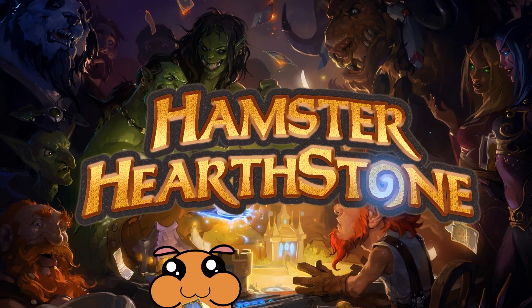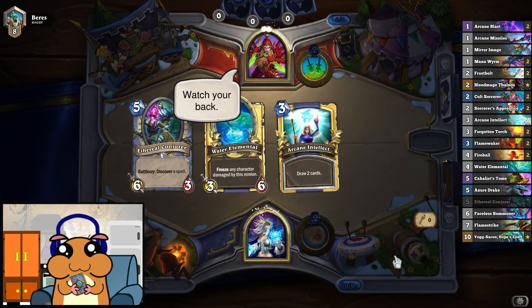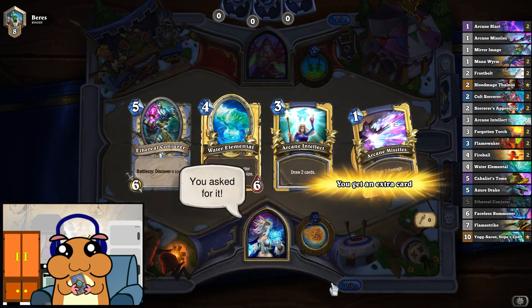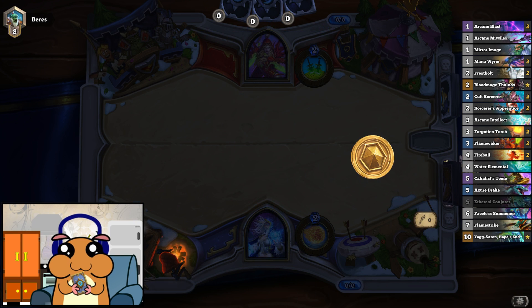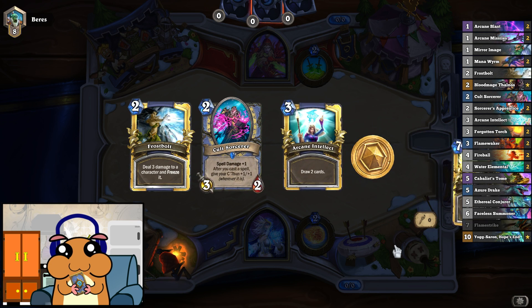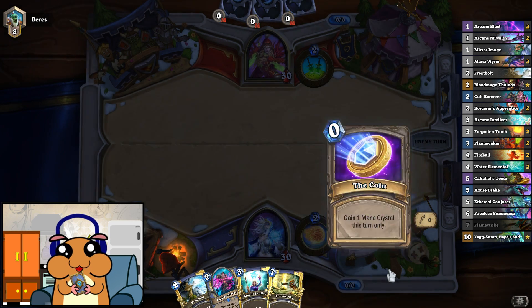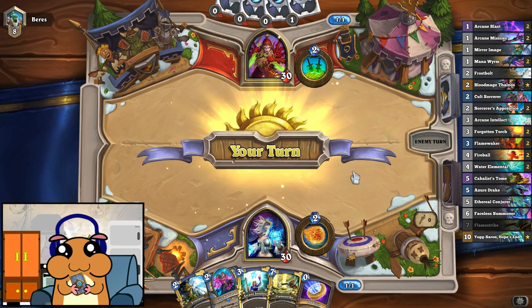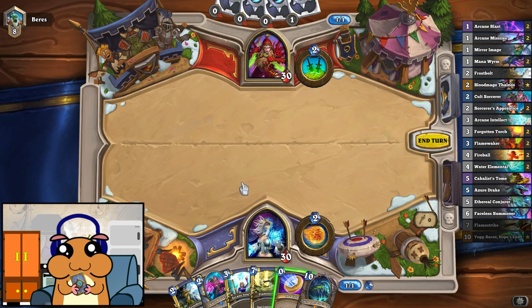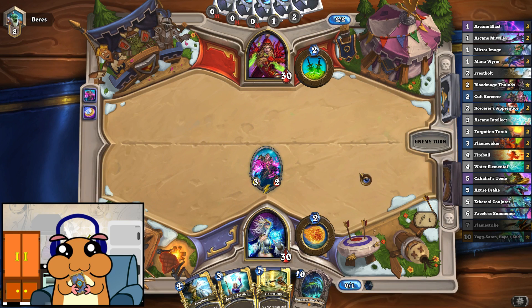Welcome to Hamster Hearthstone. Yet another Rogue. Changing everything here because we really need those 1 and 2 drop minions. And there is one. Flamestrike is actually really good as well. He definitely might try to hide his minions sometime later in the game. And the question is, do I coin this? I believe I do, because this is a tempo mage, so we need to build up tempo.